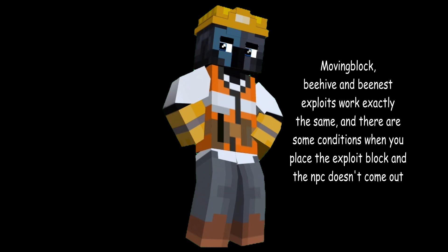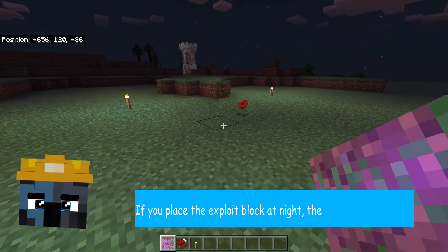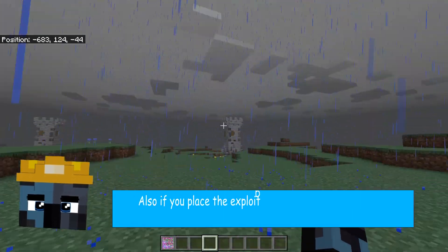There are some conditions where, when you place the exploit block, the NPC doesn't come out. Let's show what those conditions are. If you place the exploit block at night, the NPC won't spawn — so just do it in the morning.